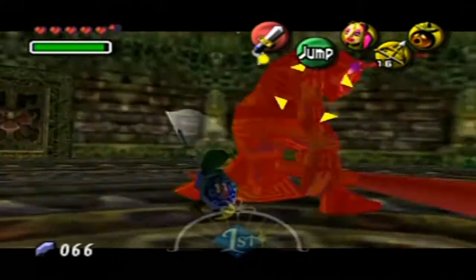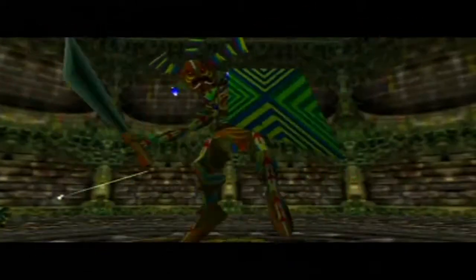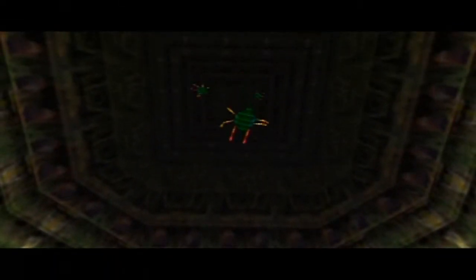There we go. Stun him. Attack him with your sword. Stun him. He's going to unleash the critters! You don't necessarily have to kill the critters, because he'll kill them himself using fire.